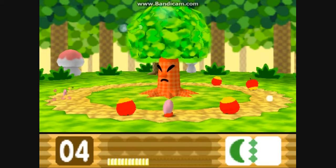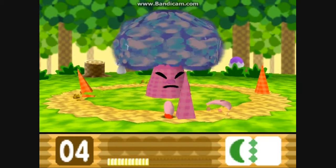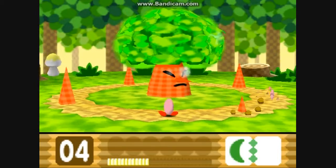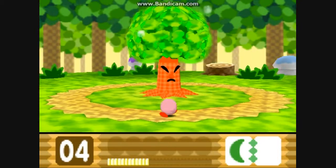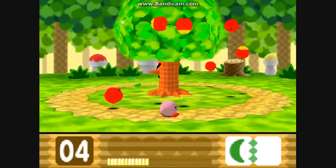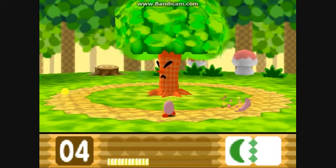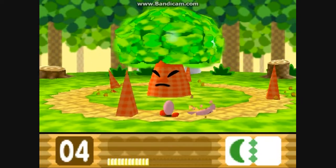Those apples can be used to attack — if you don't have a power, you can inhale the apples and shoot them at the roots. But we've got a power, so no worries.